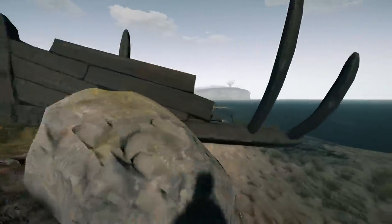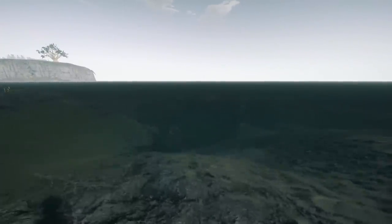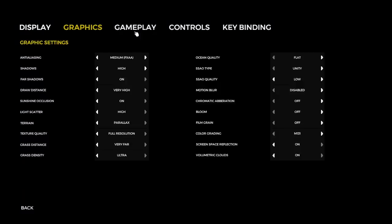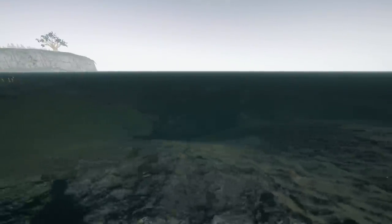Go to the very back of the shipwreck where it sort of breaks away, look into the ocean, and you will see the wreck. Now if your ocean doesn't look clear like this, go into your settings, go to graphics and ocean quality, and turn it to flat — that will make it super clear so you can see through it really easily.